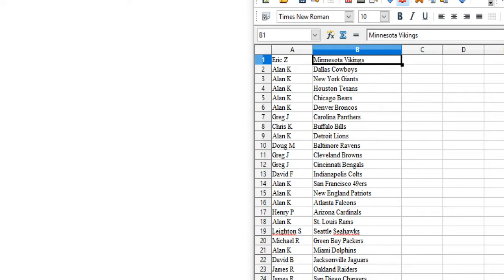Greg J — the Panthers. Chris K — the Bills. Alan Kay — the Lions. Doug M — the Ravens. Greg J — the Browns and Bengals.